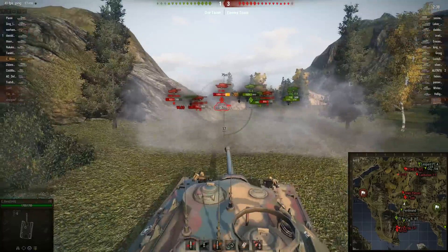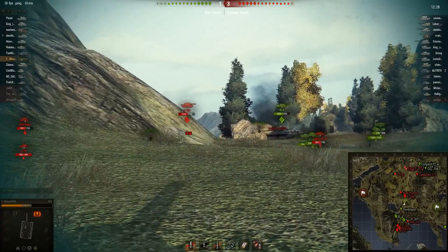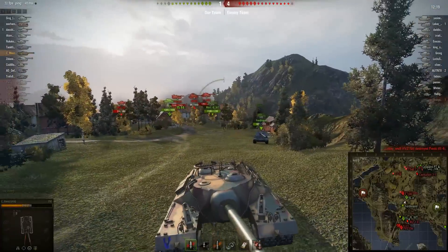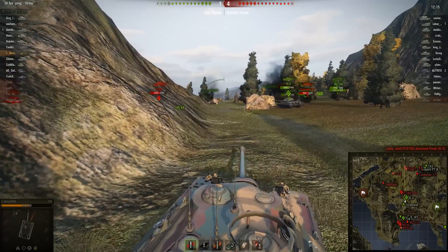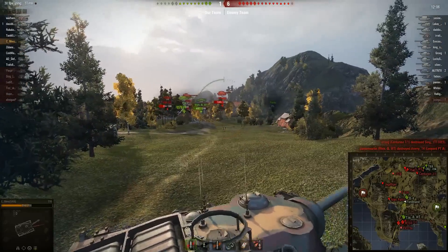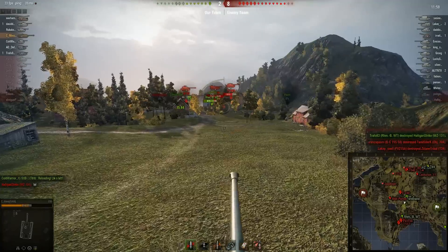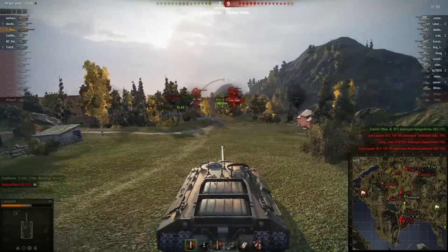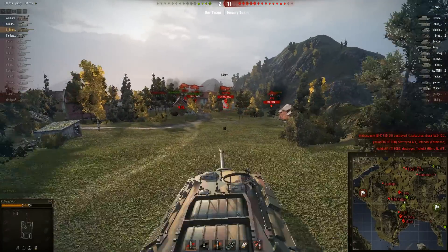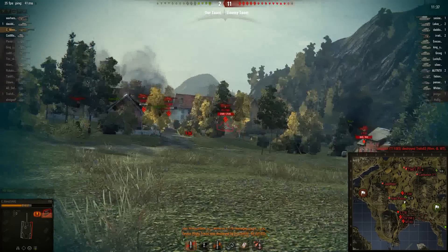I'm kind of leaving my rear exposed here, but I need to help out the IS-8 deal with this guy or else we're going to be in a pickle. Unfortunately as you can see he just went right through my armor — didn't even think twice or aim at me, he had HEAT rounds so he just punched right through me. The only way I'm going to survive is if I actually move up here to attack. But the E100 is pulling back so I actually have to turn around now because these guys are going to get to the point where they can shoot my rear.